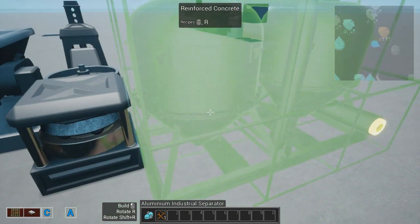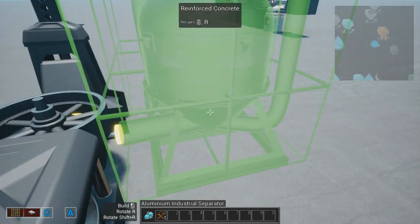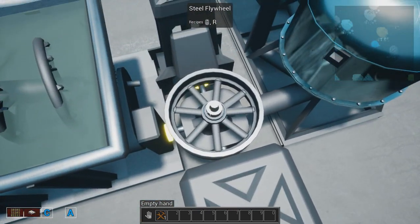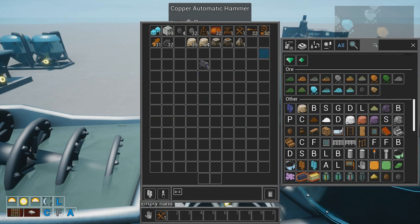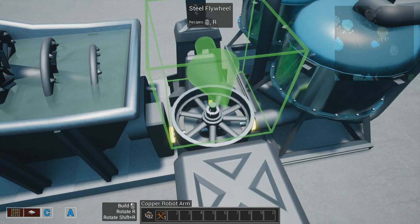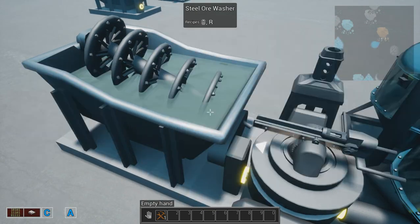And lastly the aluminum separator like so. As you can see they are touching the flywheel and the flywheel is going to distribute the power to them. We need to pick an arm and place it to take items out from the hammer and place them into the water washer.